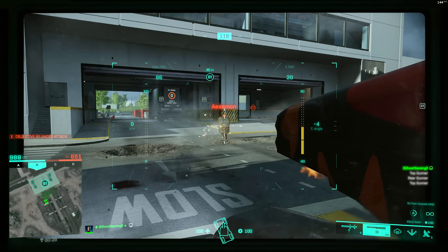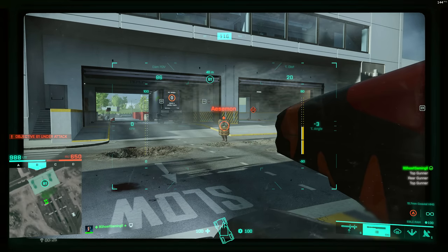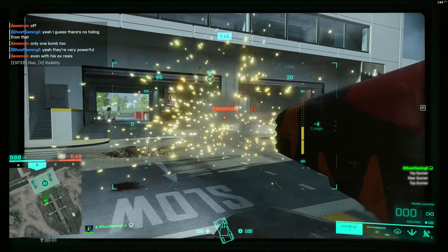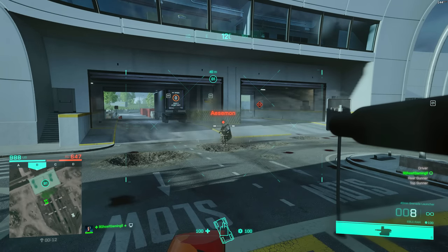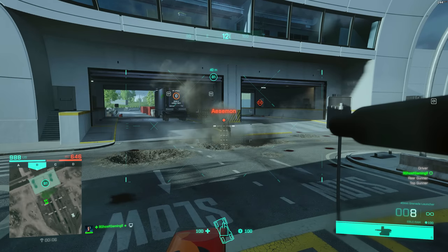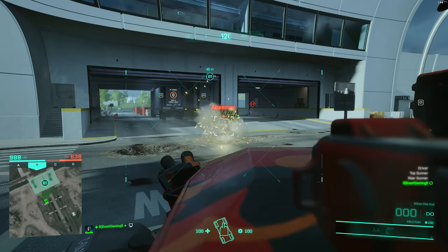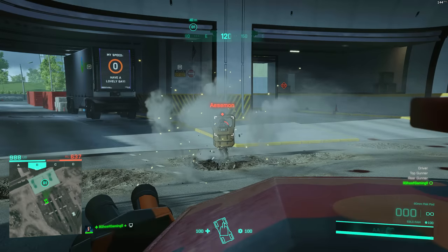Moving on to the EBLC Ram: the HMG rounds just bounce right off of him. The missile launcher doesn't do any damage either and doesn't trigger the shield reaction. Interestingly, the 40mm grenade launcher does trigger the same shield reaction as the launchers, which is supposed to give a window for damage — but if you spam it, none of them do damage, so maybe another soldier has to be firing to capitalize on that window.